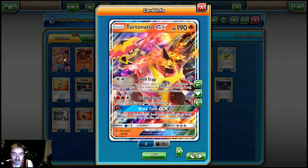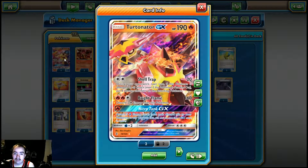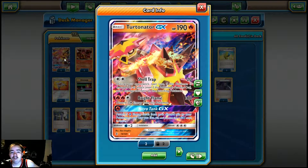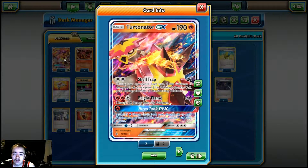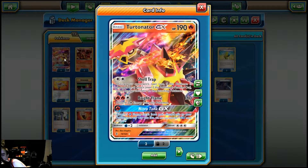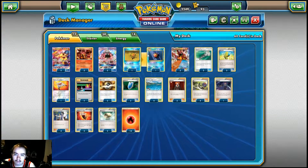If you use 2 Steam Ups in conjunction with Turtonator's Shell Trap ability, you'll be doing 8 damage for 2 energy — kind of incentivizing your opponent to not attack Turtonator, or play something like a Lysandre or Escape Rope to get around that Shell Trap attack. Then Bright Flame for 3 energy does 160, but you have to discard 2 energy from this Pokémon. And then Nitro Tank GX for single fire energy lets you attach 5 fire energy cards from your discard pile to your Pokémon any way you like — a great way to keep yourself in the game late.